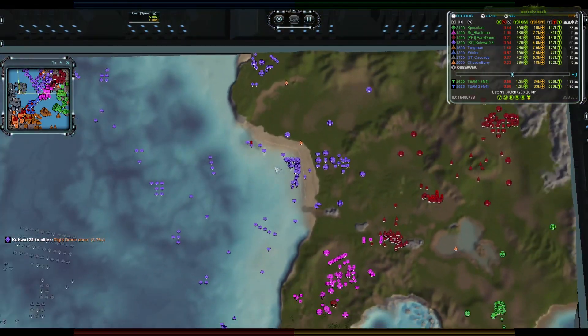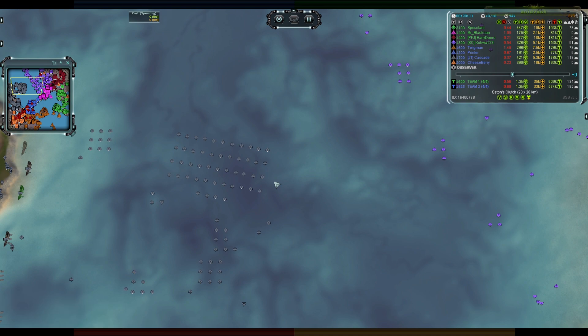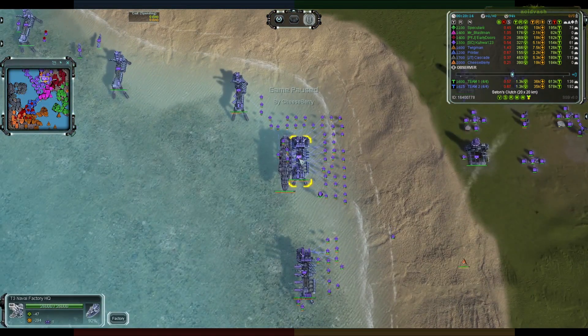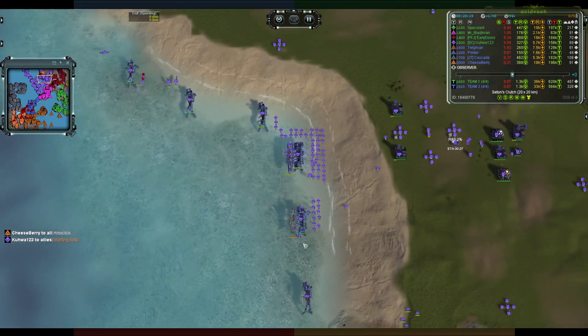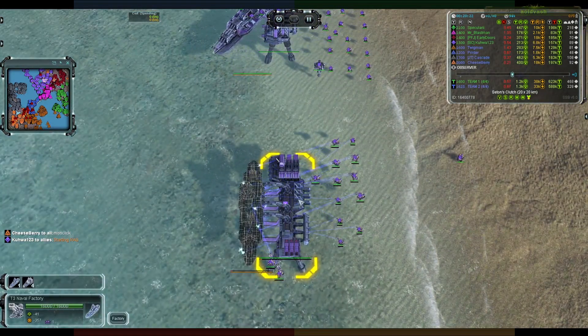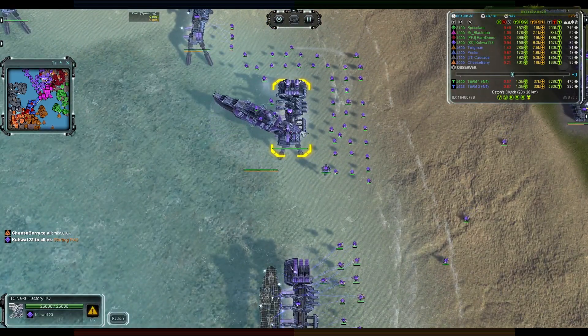I think the battlecruiser is the better choice — it does better against T2 navy and particularly T1 navy. It has more rapid fire and kills units quickly. The battleship has longer range and can do more damage, but it is much slower in the water and takes longer to kill T1 units. There we go — battlecruiser focusing out on this factory. Another couple of battleships queued up for Kuha — I think that's the wrong idea.